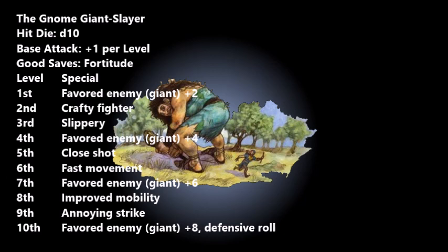At level two you gain the Crafty Fighter feature, giving you a +4 dodge bonus to armor class against giants, or a +2 dodge bonus against any non-giant creature at least two size categories larger than you. This might seem like déjà vu since as a gnome you already get a +4 dodge bonus against giants — but this stacks with that, giving you +8 AC versus giants. Add your Mobility feat and you're at +12 AC against opportunity attacks from giants.